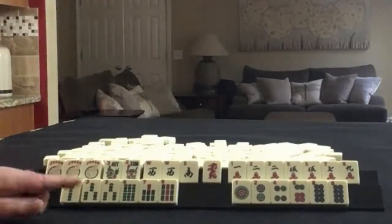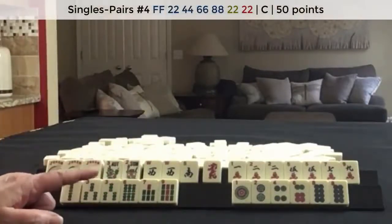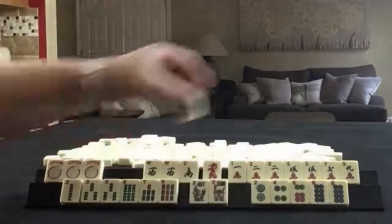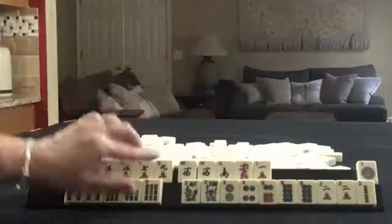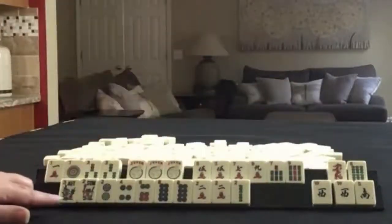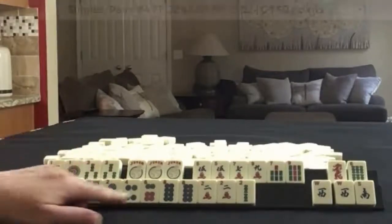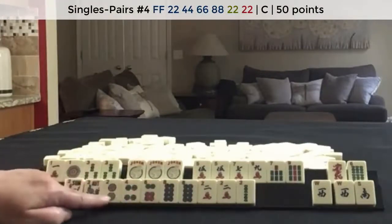If these were my tiles, I think I would play the 2, 4, 6, 8 pair hand and then big odds. I think this is how I would play it — the 2, 4, 6, 8 pair hand. We're light here.